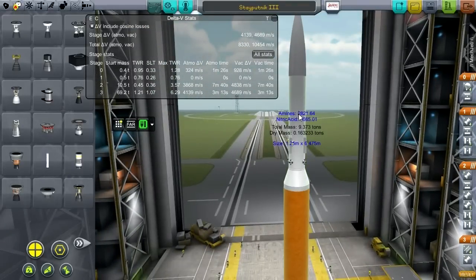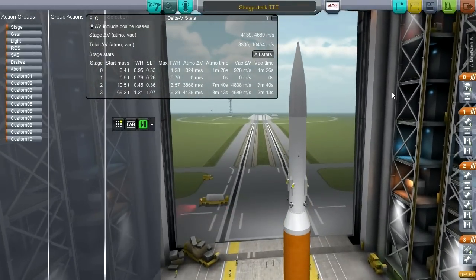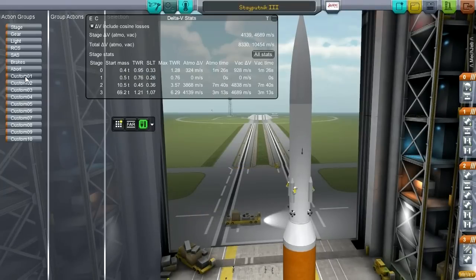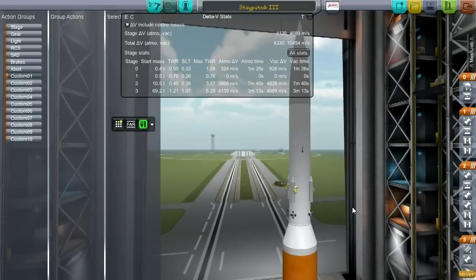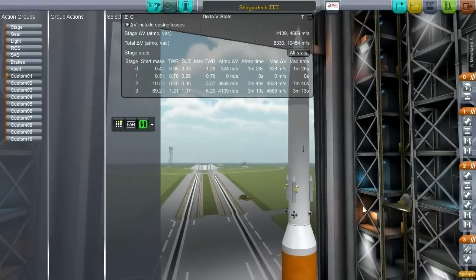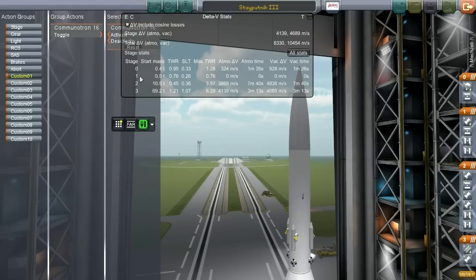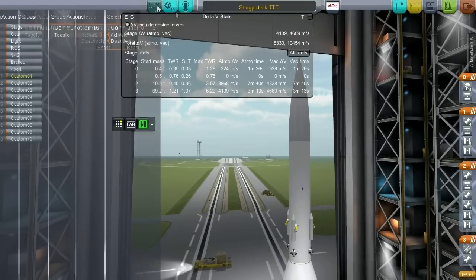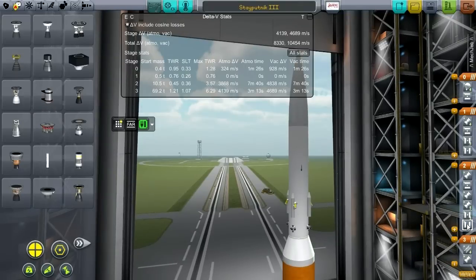This is very much different from what we've been launching, so let's call it Stay Putnik 3. Once we're in space I have to remember to extend the antenna - actually that seems like something I should action group. I'm going to toggle that using action group 1. This looks fine. Back out to the launch pad and let's try and get into orbit this time. SAS on. Throttle is up. Launch.